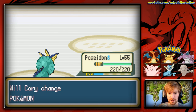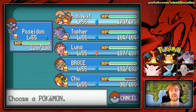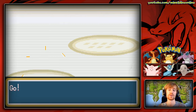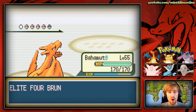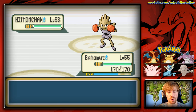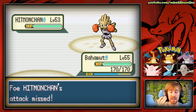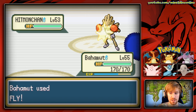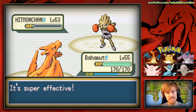Bruno always starts with Onix and our Poseidon crushes it with that quad Water weakness. We hit it with Surf and Onix is literally dead in one shot. Didn't even have to worry about it. We gain decent experience and now things are going to get interesting — he sends out Hitmonchan.